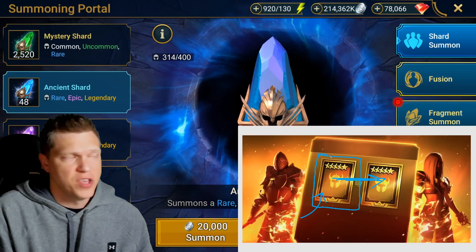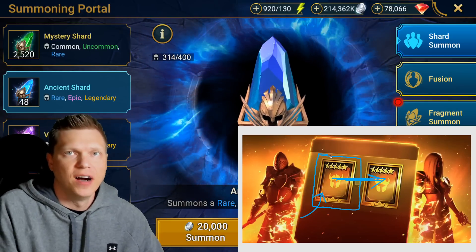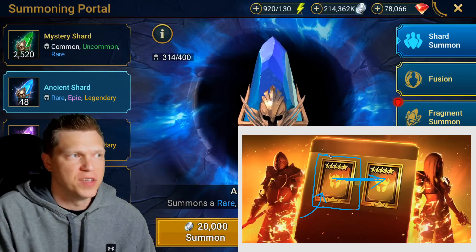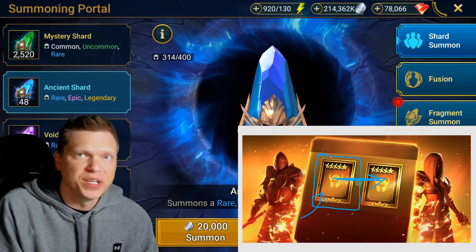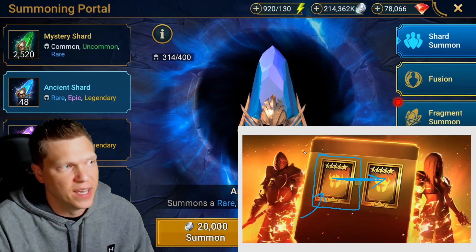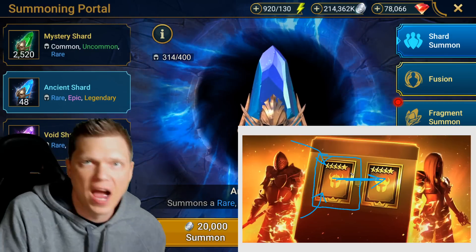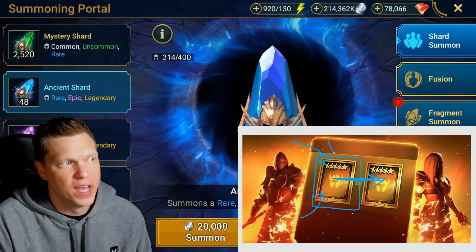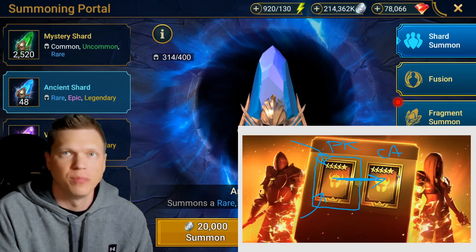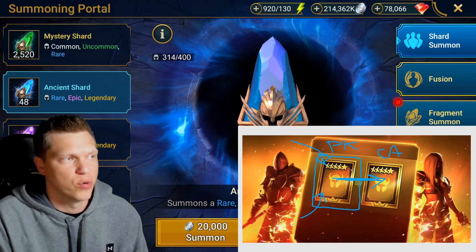So you're guaranteed to get two different legendaries if you pull one legendary on unbuffed normal ancient shard rates. But the bonus legendary you get — well, either legendary you get can be a duplicate of a champion you already have. Sometimes people get confused when they hear that the bonus legendary can't be a duplicate. It can be a duplicate of a legendary you already have on your account, but it will not be a duplicate of the one you just pulled. You won't get two Prince Kaimars — you'd get like a Prince Kaimar and then a Candrephon or something. It just won't be two of the same legendary.